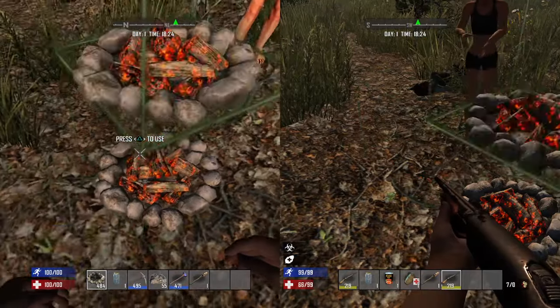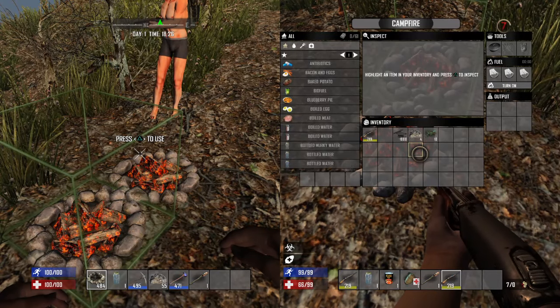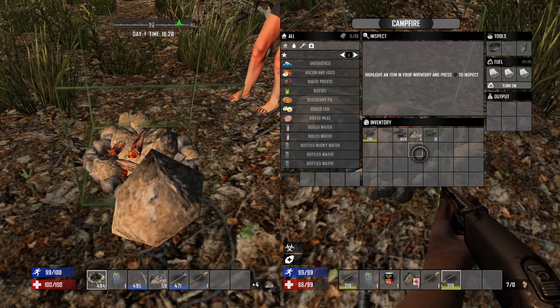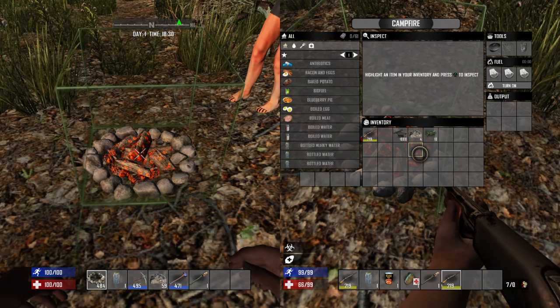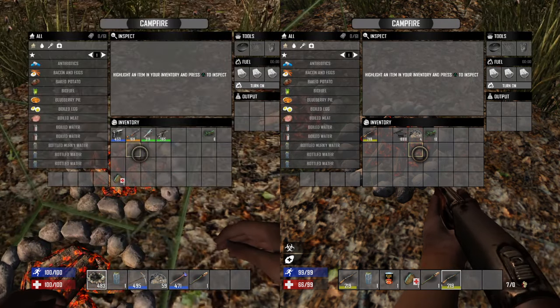Once you put a campfire down, you want player two to go into the campfire, and player one just breaks it. Then place the second campfire, break the first one, and put the second campfire in the same exact spot. Player one then goes into that campfire.